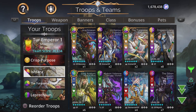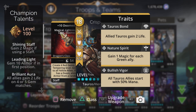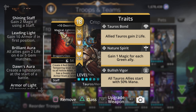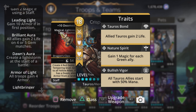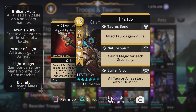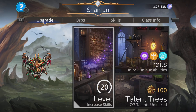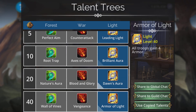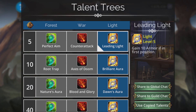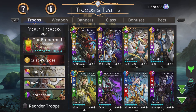The class I'm using is the Shaman hero class. I'm using a Shining Staff with Leading Light, Brilliant Aura, Dawn's Aura, Armor of Light, Light Bringer, and Divinity. Everything here benefits the team — it's all on the right side under the light tree. Leprechaun is at the back of the team.